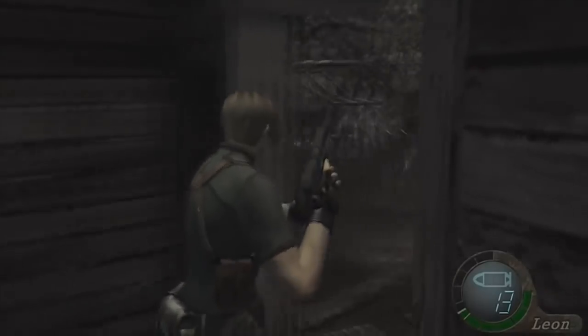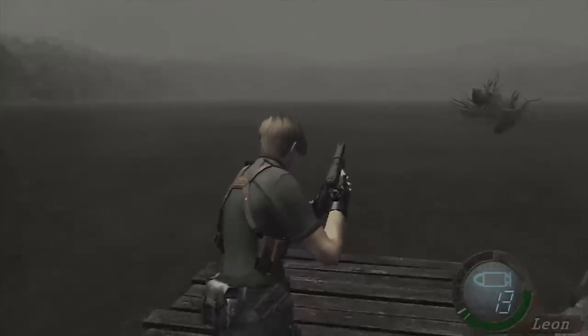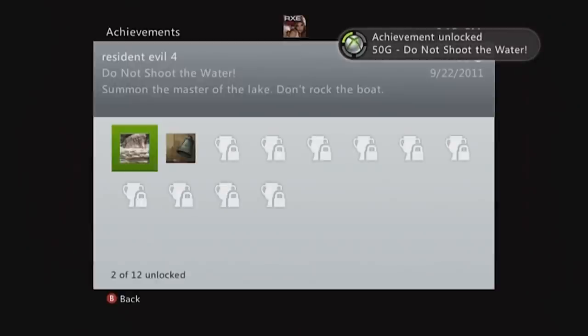In Chapter 1-3 of Resident Evil 4, instead of going on the boat to progress the story, you may have the bright idea to shoot the water. Maybe don't do that — shooting the water causes a monster to come up and attack you, killing you and giving you a lovely jump scare.